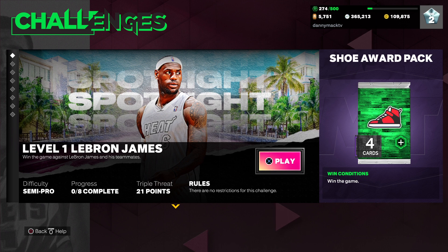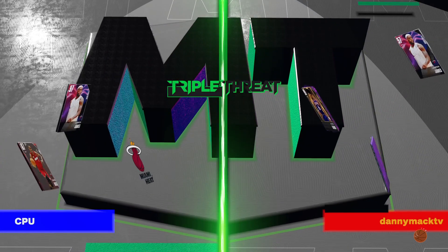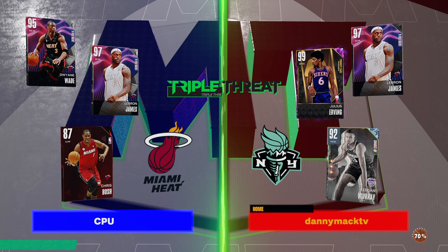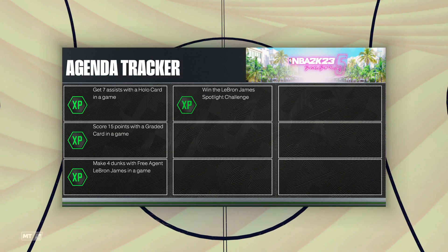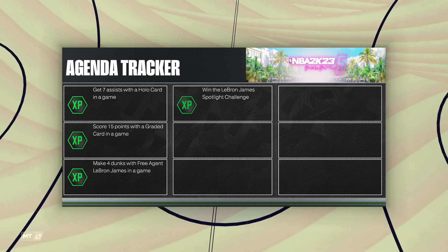YouTube, your boy Danny Mac coming to you for another video. This time we got a level one LeBron James challenge — semi-pro difficulty, 21-point triple threat. I'm going to use Keegan Murray, needs seven assists, with LeBron James. We're gonna try to get four dunks with him, and then with Dr. J try to get 15 points. Each of those would accomplish a particular goal for some XP, but the graded card on a daily for XP — for 15 points you gotta get 50 points with a graded card, that's Dr. J.